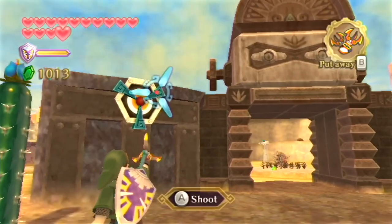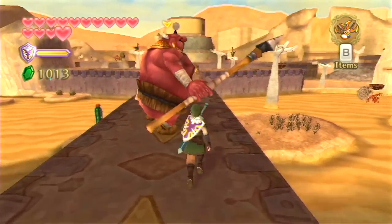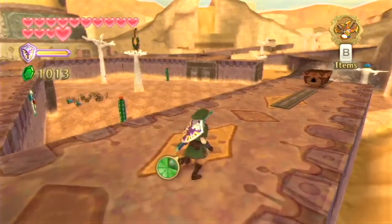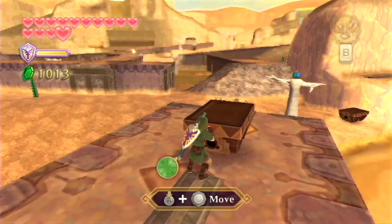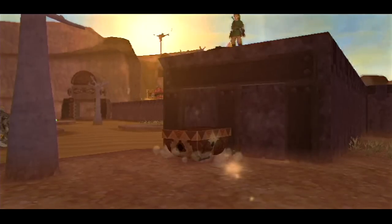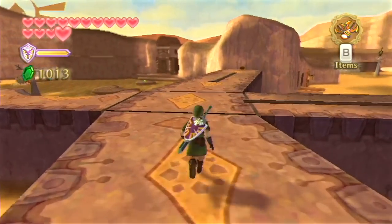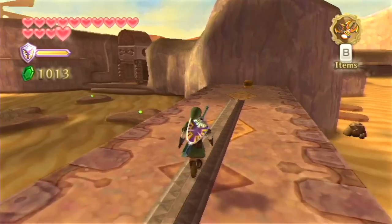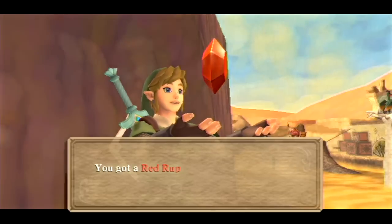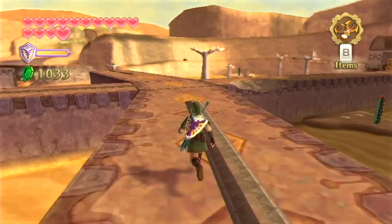Let's start by taking our claw shots and going up to this upper platform. This is completely optional - you do not need to do this whatsoever. But if we take some time, head off to the right and find a mine cart that we can push down and sort of create a shortcut. Only thing is this shortcut is almost entirely useless since there's multiple ways you can get up here. On the other side though, we do have this small chest and inside we can find ourselves 20 rupees. Not bad - totally worth coming up here just to get those rupees.